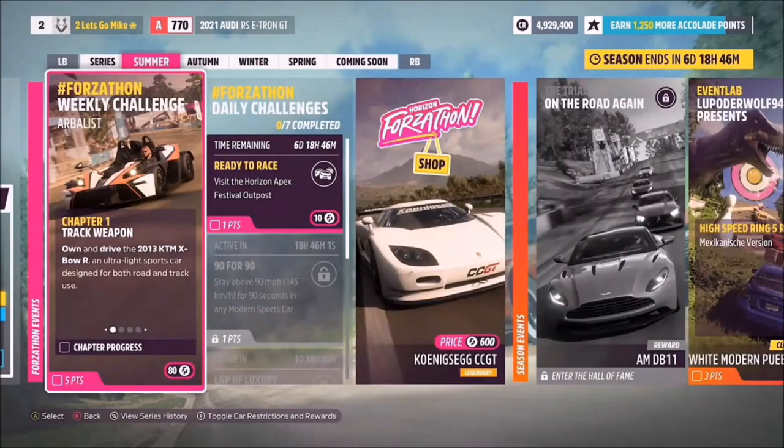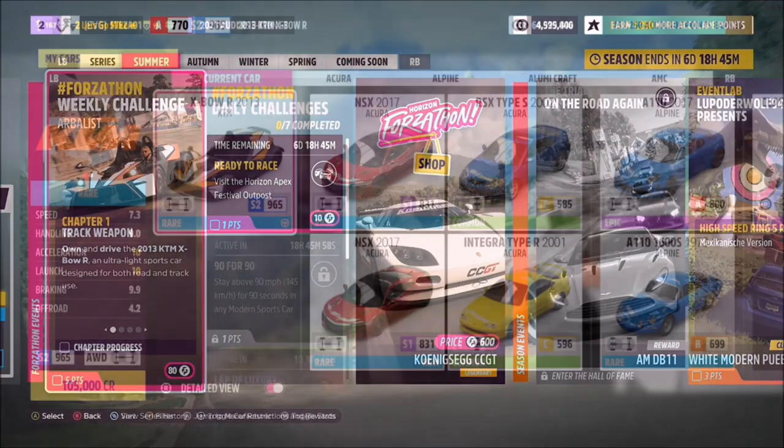Hello and welcome back to the channel. This week's Forzathon guide is called Arbalist, which wants you to own and drive the 2013 KTM X-Bow R to complete all of the challenges. So without further ado, let's get stuck in and take a look at the car we'll be using for this week's Forzathon.